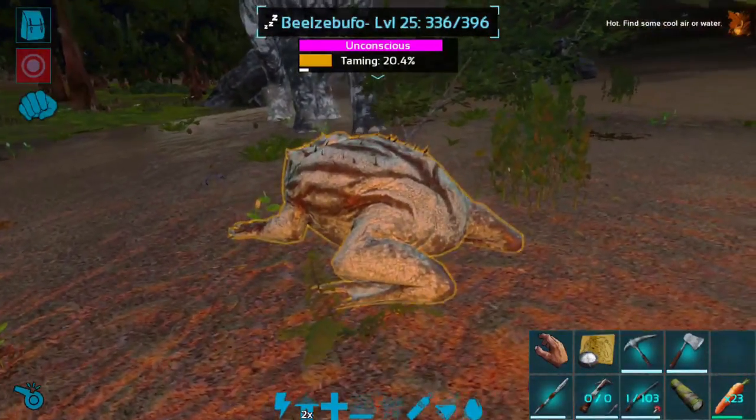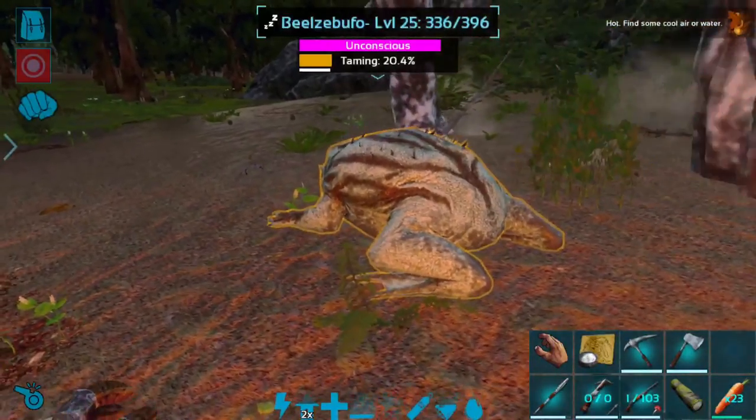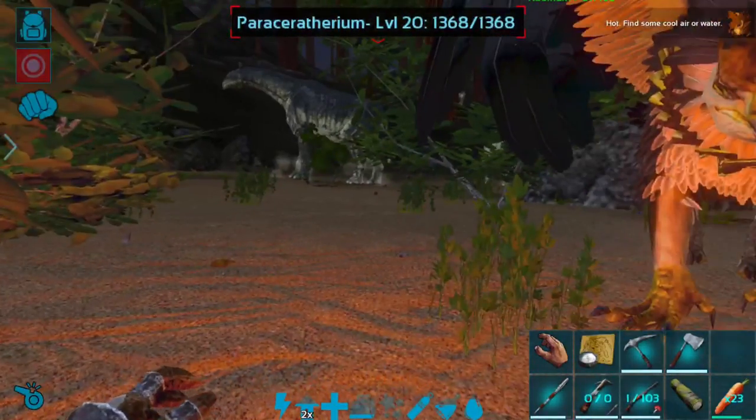There we go. So he should tame up very quickly. And we can always kill this Paracer as well if we need to basically get more prime — that would be very easy to do. So now, as you may notice, guys, real quick before I take a cutscene here, there is a new button on my UI in the upper left-hand corner.